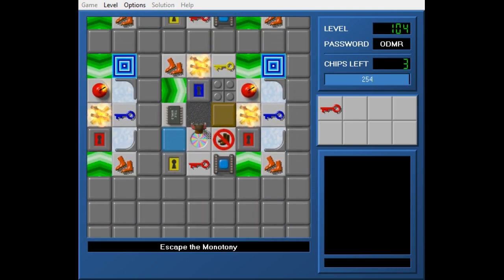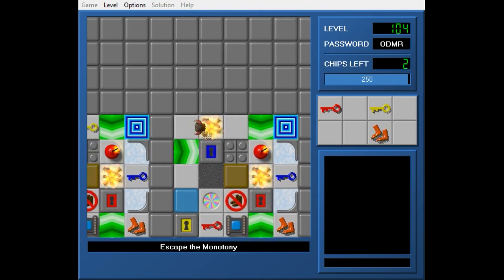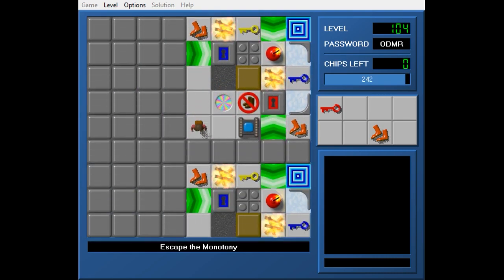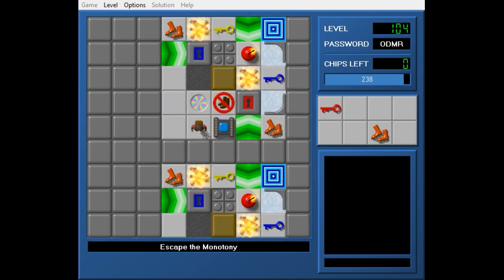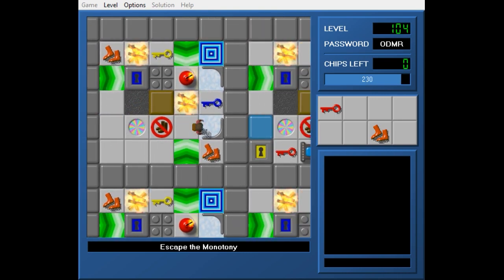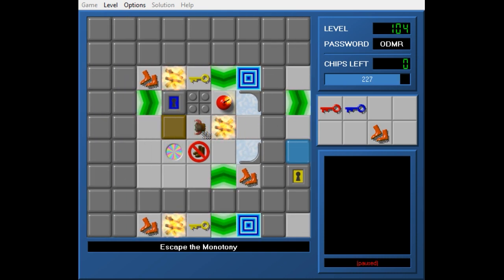So that's two yellow keys, which means I can pick up these chips. I want to go up for this teleport — let's keep that in mind. So we can push this over. Actually we can avoid the thief, or we could if we didn't have the blue key. What are we doing with this block again? We're pushing it down — I forgot.